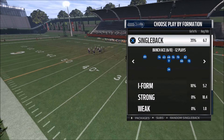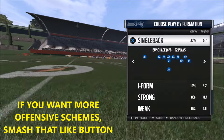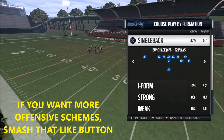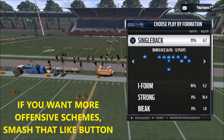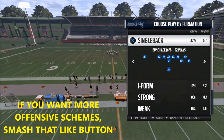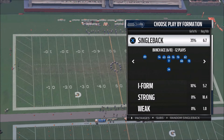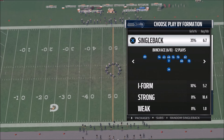This is Full Game Prometheus giving you another offensive tip to help you beat the dreaded Tampa 2 or cover 2 sink defense. A lot of people use Tampa 2 or basically zone coverage against you online, and it's a very difficult zone to beat. I'm going to show you a play that you can use to set up your opponent for huge plays up top and pick up a good 30 or 40 yards.